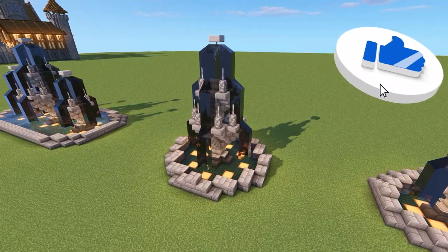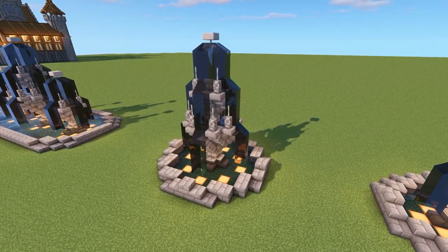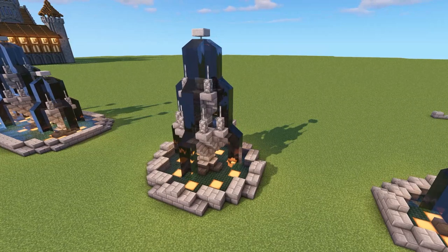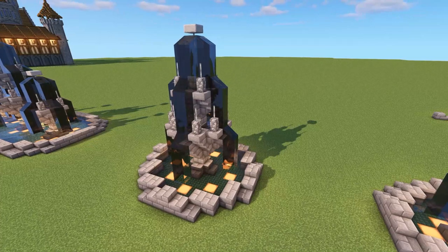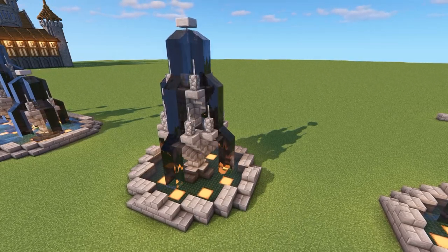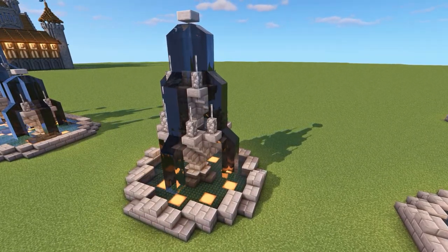Design number two is a little bit larger. When building things like water fountains or anything that revolves around the player, I try to bear the player's size in mind. This one is a larger scale compared to the size of the player - the sort of size you'd see in a larger village or a bigger town square as a centerpiece.